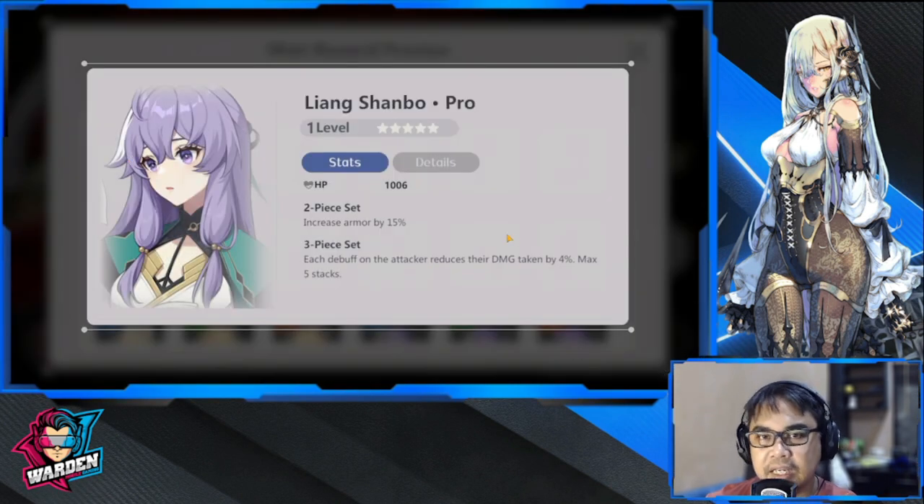Next up is Liang Shan Bow — increase armor by 15. Each debuff of the attacker reduces their damage taken by 4%, max five stacks. This has limited or no use. AD characters: guardian, hoplite, and assassin. What if the attacker doesn't have a debuff? So this is limited or no use — nothing to look out for.